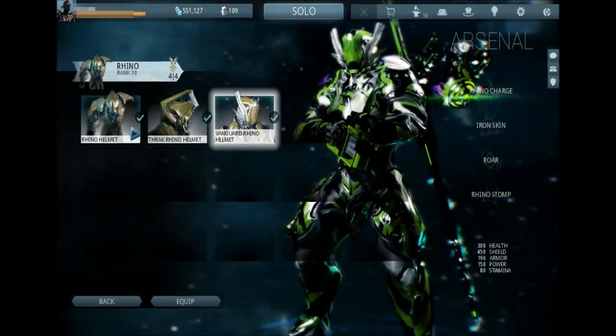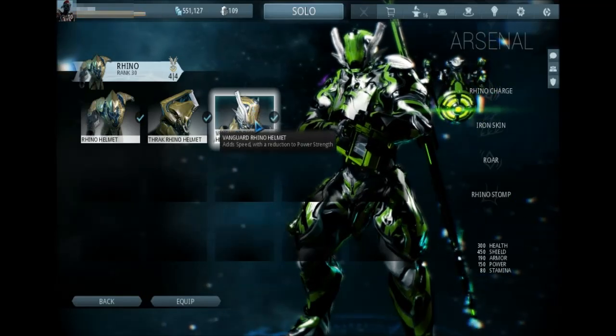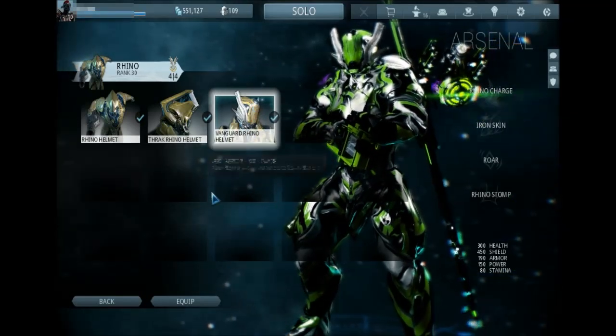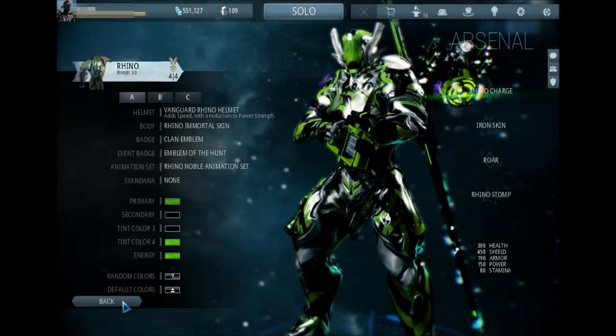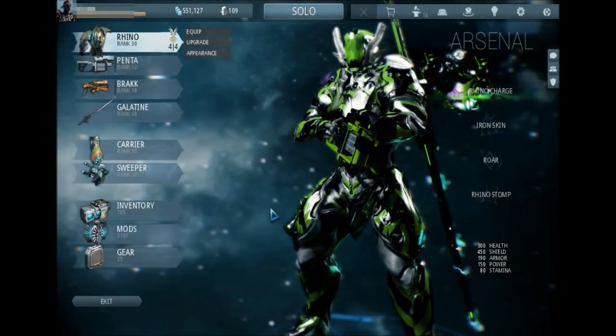Last, but probably should have been first, is the Vanguard Rhino helmet. Rhino's only flaw is he is slow, but once he's got this helmet on he's actually quite fast. I haven't looked at the overall rankings recently, but I know he's faster than he should be with just that helmet. And now what you more than likely clicked this video for — the endgame builds for Rhino.